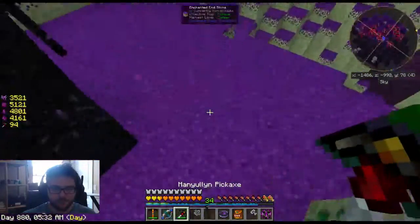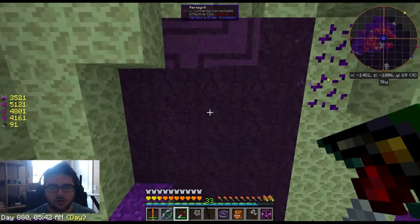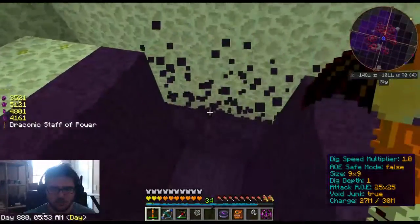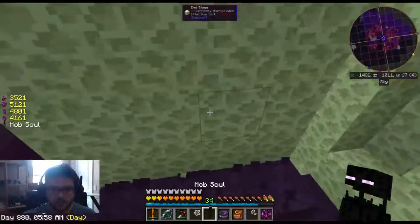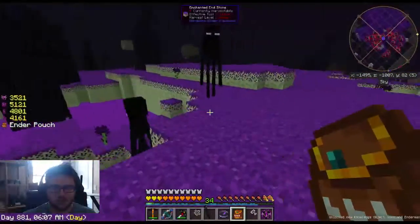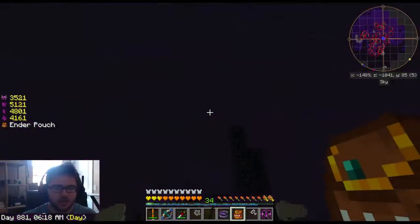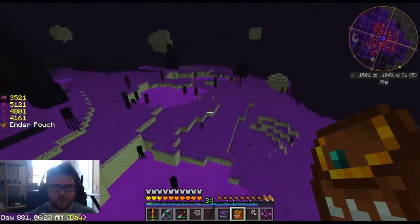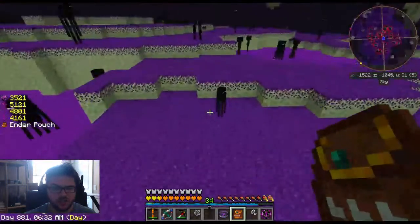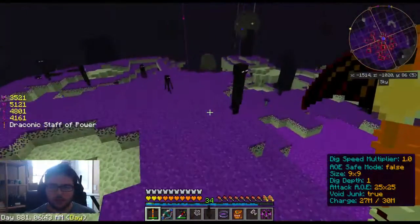Oh yeah, this stuff is... I don't know what the right word is. What is this? I have no idea, but I'll take it. That's another energy thing. I heard the page — I learned something. This is probably the ender goo. I don't know what the big deal with this thing is. There are these shadow orchids that I did not actually get. Can I not pick you up? Currently harvestable: no.